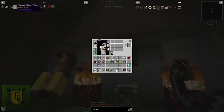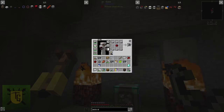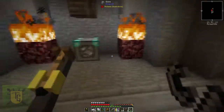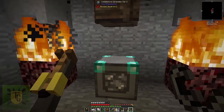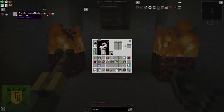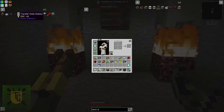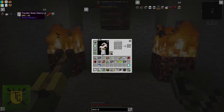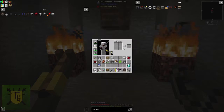I've got everything I need for 64 transfer pipes. In order to make the pipes carry things, we are going to need some of these lovely transfer nodes. I'll grab one for items because we are currently moving around stone.